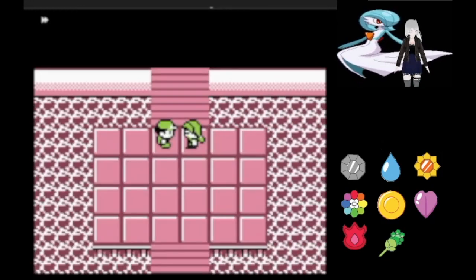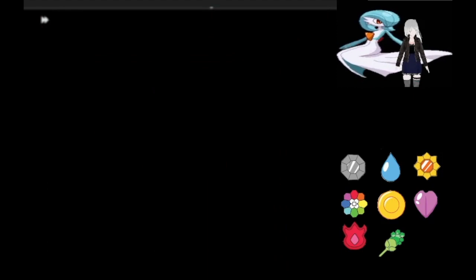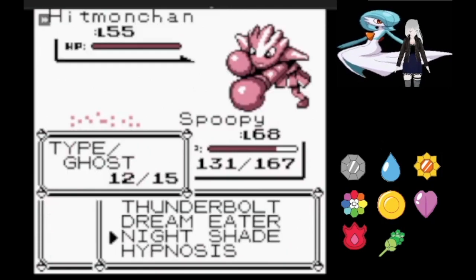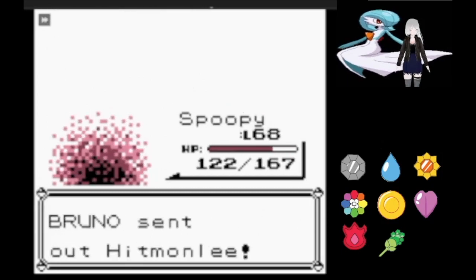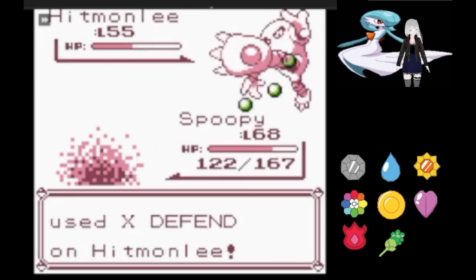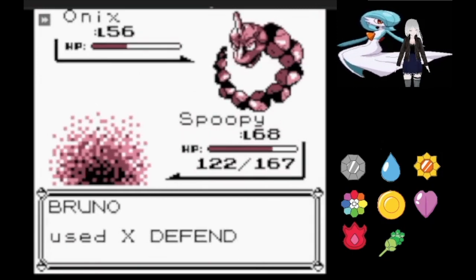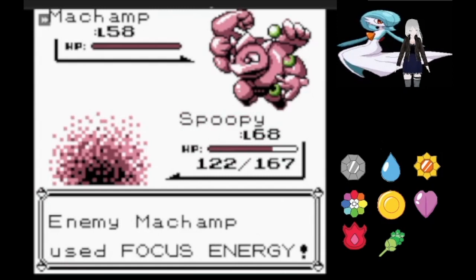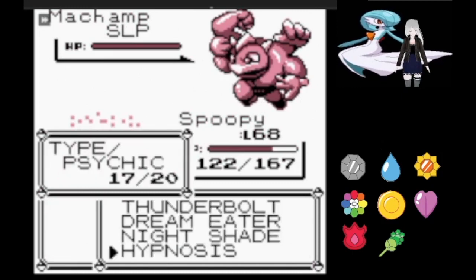We've defeated Lorelai and we're on to Bruno. Onix is immune to Thunderbolt so we have no choice but to use Nightshade, and he just tries to use Slam on us, which we're immune to. A second Nightshade and we're on to Hitmonchan, which survives Nightshade and hits us with Ice Punch, but we take it out easily. Hitmonlee also takes over half and just tries to use an X Defend, which is useless. On to the second Onix — Bruno learns nothing and tries an X Defend again. Then Machamp gets hit with Hypnosis and then Dream Eater, and we've beaten Bruno.